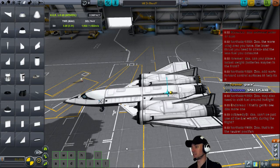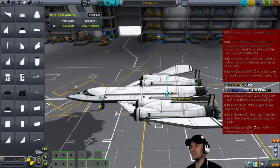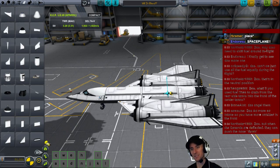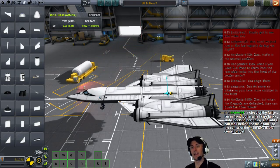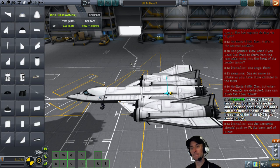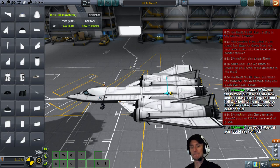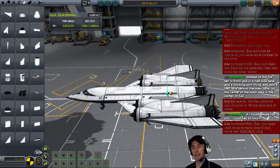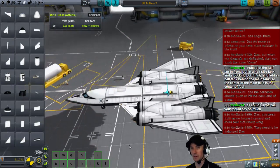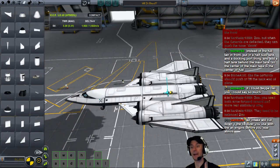Can't we just use all the fuel equally during the flight? Maybe we try to brute force it, but really what we want to do is design this plane so that when we are low on fuel, the center of mass is pretty much the same place. Spamming SAS, spamming canards — that's not what we want to do to fix this. I really like where Monev is going — put a half-sized tank and a docking port thing, and add a half tank behind the main tank so the center of the main tank is the center of fuel. Monev has the right idea.